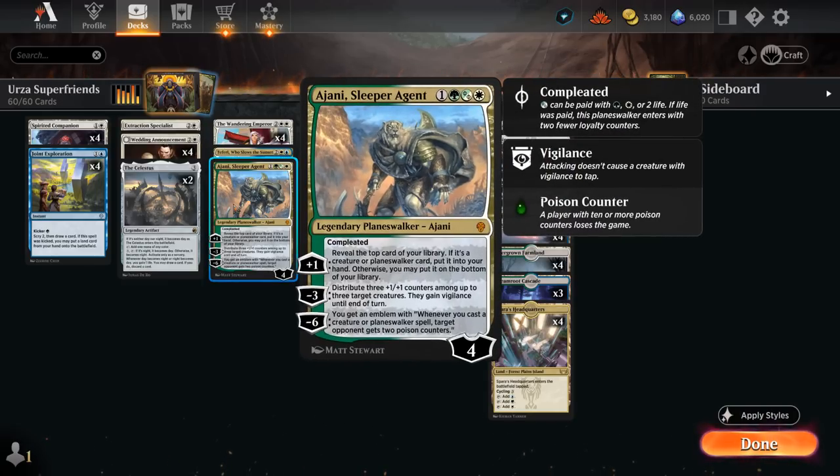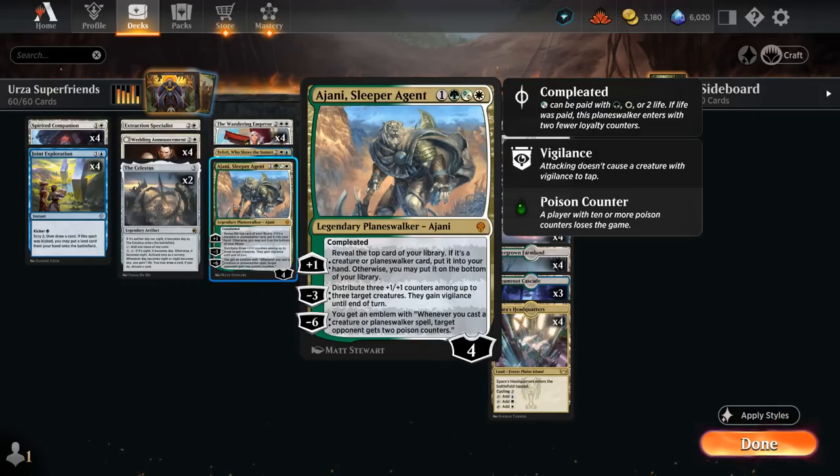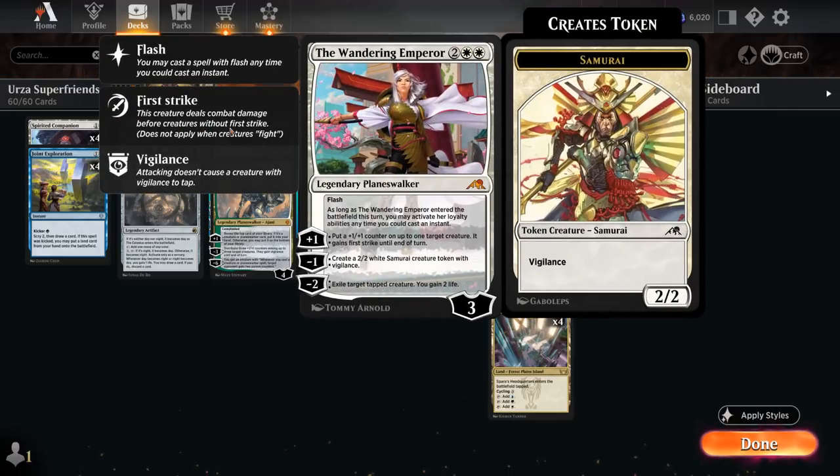We're playing a one-of Ajani Sleeper Agent, whose plus-1 can reveal the top card of our library — if it's a creature or planeswalker we put it in hand, otherwise we can put it on the bottom. The minus-3 distributes three +1/+1 counters among up to three creatures and grants them vigilance until end of turn, which helps play around an opposing Wandering Emperor. The minus-6 emblem can potentially poison the opponent to death.